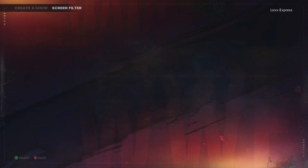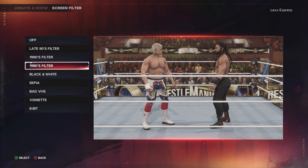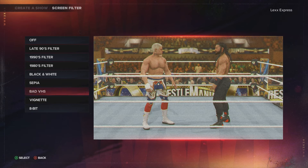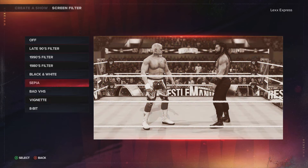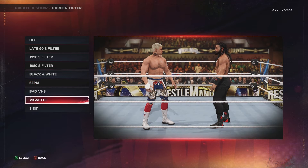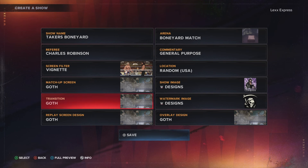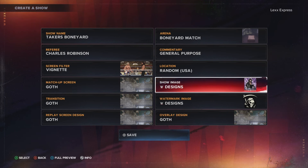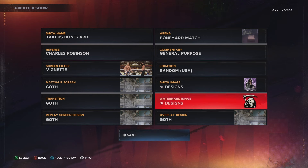We're going to add a little filter here to make it extra scary. We could do a vignette — we could do black and white or some filters — but I'm going to go with this one here. And then everything is goth. It's supposed to be creepy, it's supposed to be scary. The show image is an image from in the game, so it's not going to break your file. It's going to be all from the game with the watermark design as well.